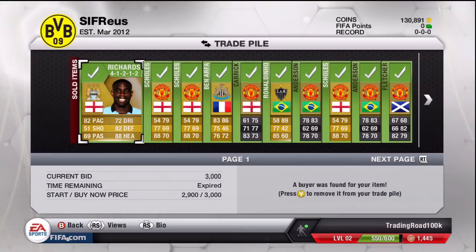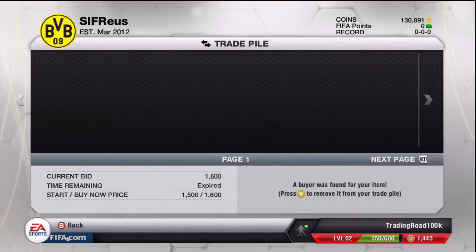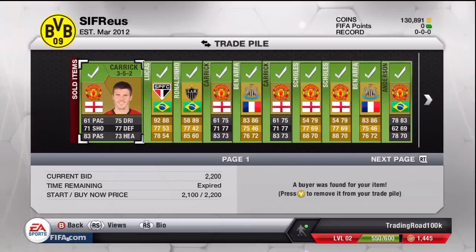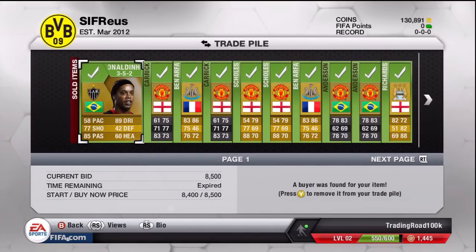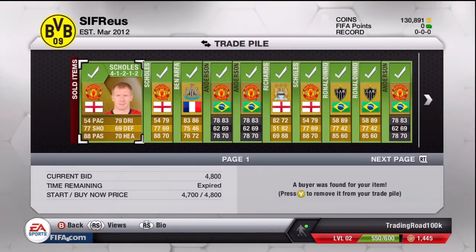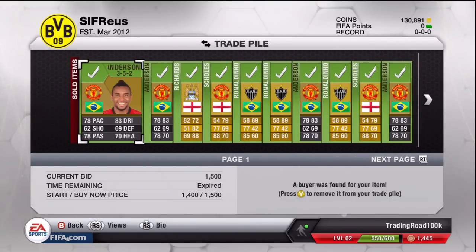Paul Scholes in the 4-1-2-2 I accidentally listed for 4k and he actually sold for that. Another Paul Scholes sold for 1,600. Hatton Ben Arthur in the right mid 4-1-2-2 sold for 6,200. Carrick sold for 2.2k in the CDM 3-5-2. The Ronaldinos were an absolute disappointment. Another Carrick for 2.2k. Lucas ended up selling for 10k — not much profit. Ronaldino 3-5-2 CDM sold for 8,500. Michael Carrick sold for 1.2k. Ben Arthur sold for 6k. Another Carrick for 1.4k. Another Paul Scholes 4-1-2 CDM for 4.8k.